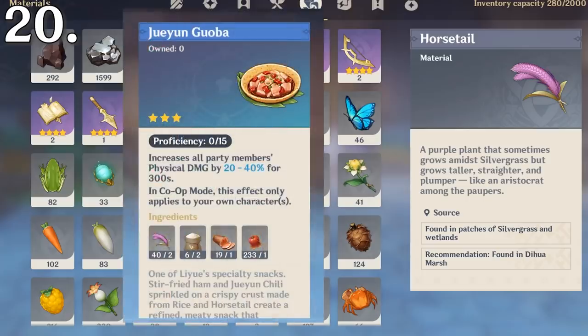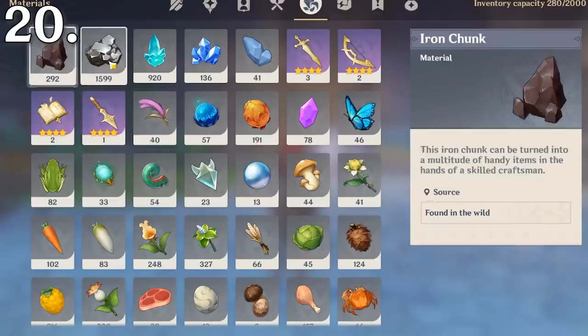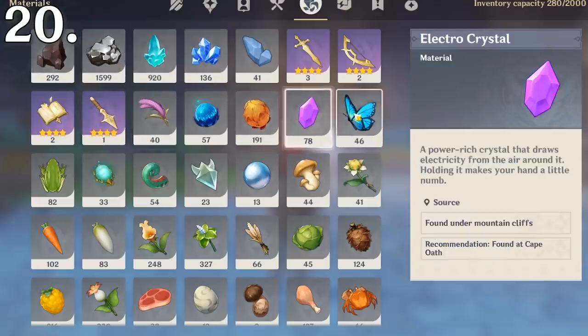Horsetails are an interesting item. Their only current use in the game is for cooking jiuyun guoba, but they are not listed as an ingredient. They are instead listed as a material, similar to items which are used specifically for crafting.